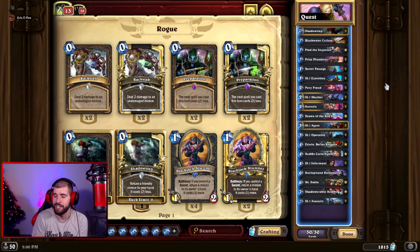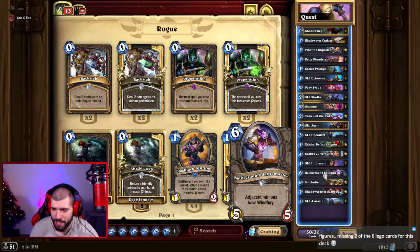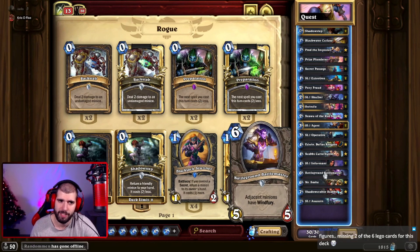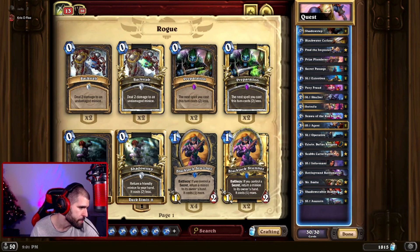We have Battleground Battle Master, which gives windfury to your big boys. But sometimes it's okay for tempo — you can bring the opponent low enough and still have a healthy 5/5 body on board that they'll have to deal with.